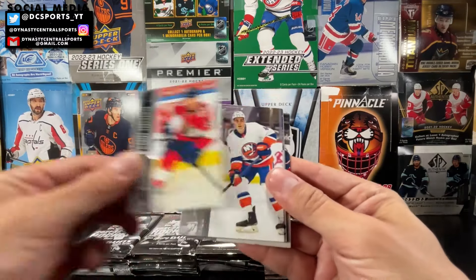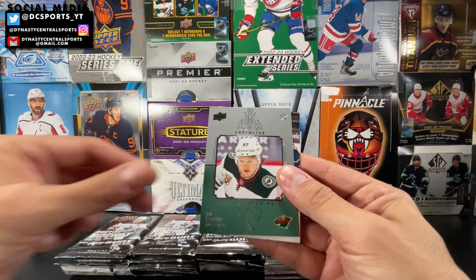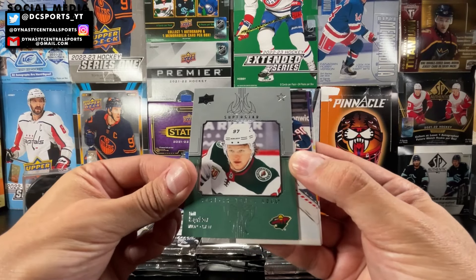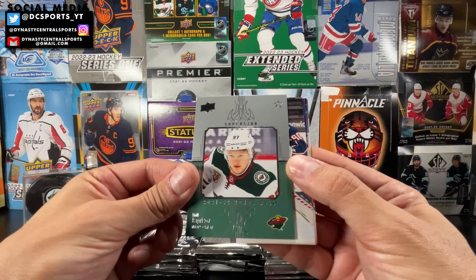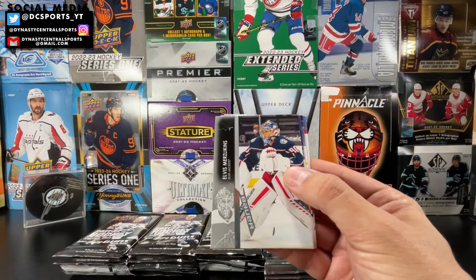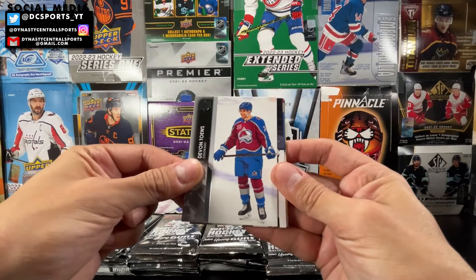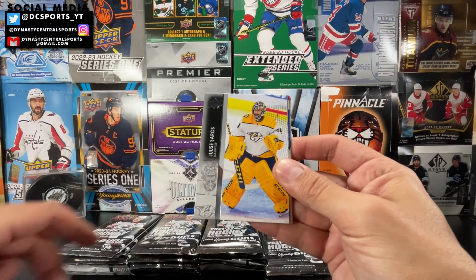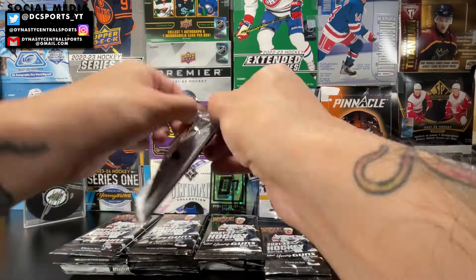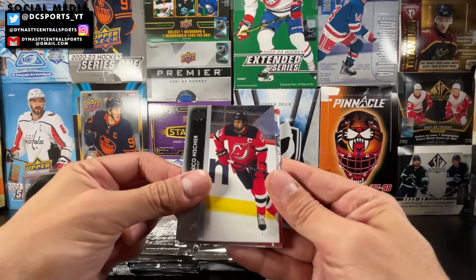Carter Verhage, JG Pageau, Morgan Rielly. Superstar Honor Roll — Kirill Kaprizov! A nice little PC hit — low-end Kirill Kaprizov insert, but still a nice one. Always like to hit my PC with Kirill Kaprizov. Base on the back: Kaprizov, Robo, Devon Toews, Jake DeBrusk. Debut Dates: Nolan Foote, Josh Anderson, Dylan DeMelo.